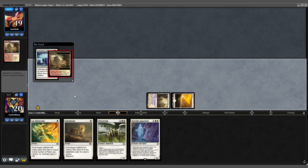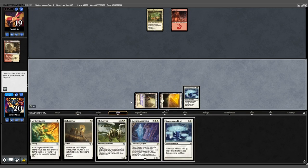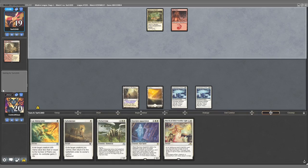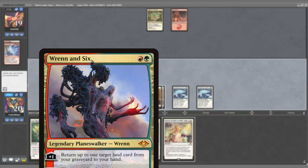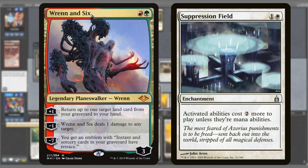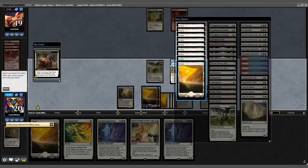Opponent fetches in response — the right move — getting a Jetmir's Garden and a Basic Mountain. Untap — another Suppression Field. Opponent does nothing. Based on how this game developed, it's likely my opponent was holding a Leyline Binding but was unable to use it due to Suppression Field taxes. They stalled on 2 lands for the next 5 turns.